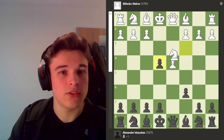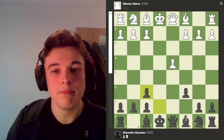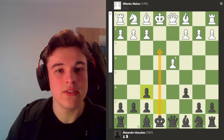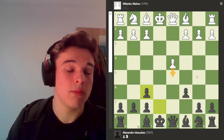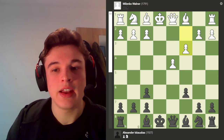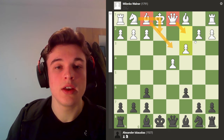We have the main line: Nc3, takes, takes, and I play the really trendy line Nf6 where I damage my pawn structure. I can't really take with the G pawn here — it's just bad. E takes is better: you open up the E file for your rook, you have the open D file to control the D5 square and prevent the white D pawn from advancing. My opponent plays C3, and I spoke to him after the game — he said he had prepared the first few moves. He goes Bishop D3, Knight D2, and Queen C2.